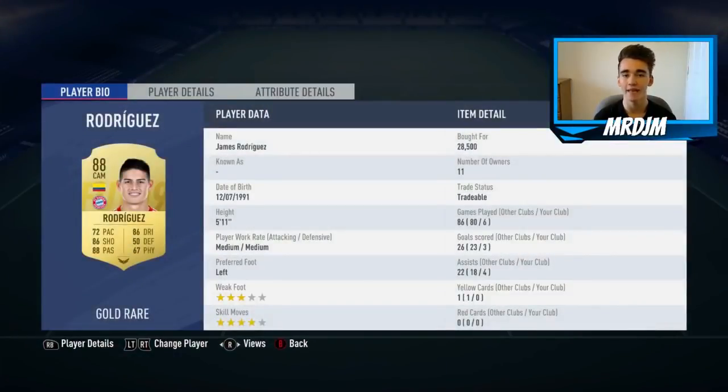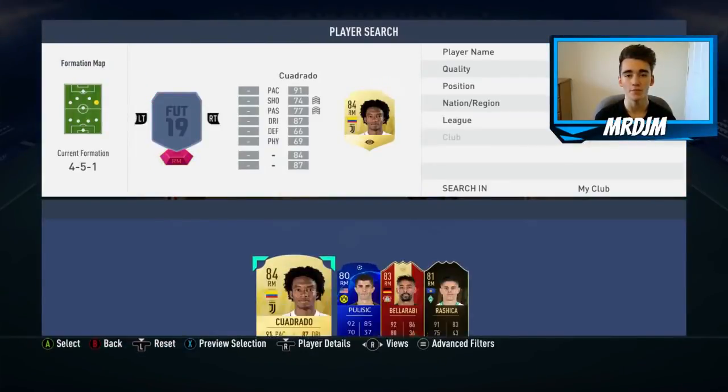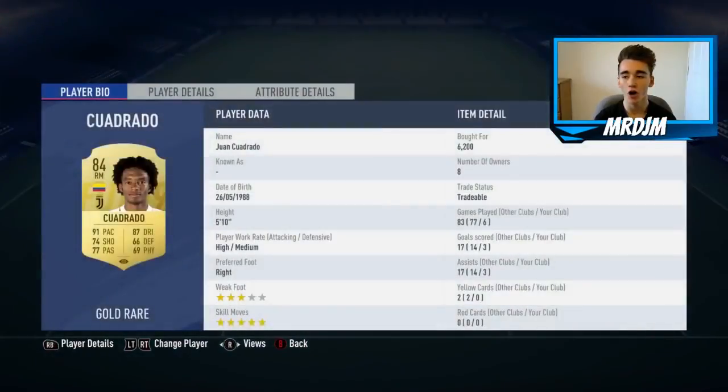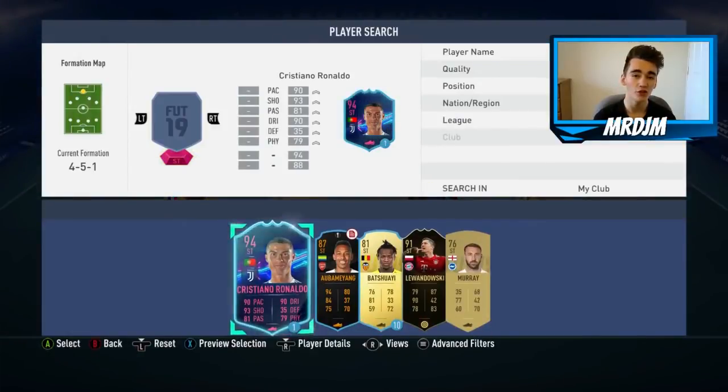Moving on to the right CAM position, I've gone with the 88-rated James Rodriguez, bought for 28,500 coins. I like this guy in game — he offers you a lot: very good shooting, passing, dribbling, and is just overall a very good creative midfielder. For right midfield, I've gone with the 84-rated Wijnaldum, bought for 6,200 coins. He's got very good pace, very good dribbling, and five-star skills. I do wish his finishing was a little better, but he's a very useful winger to have in your side.